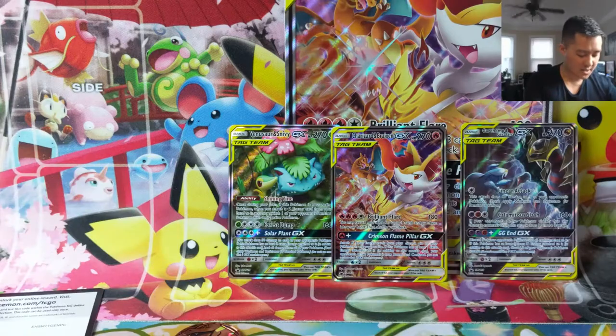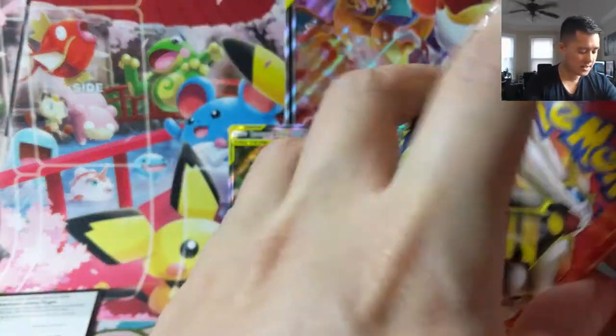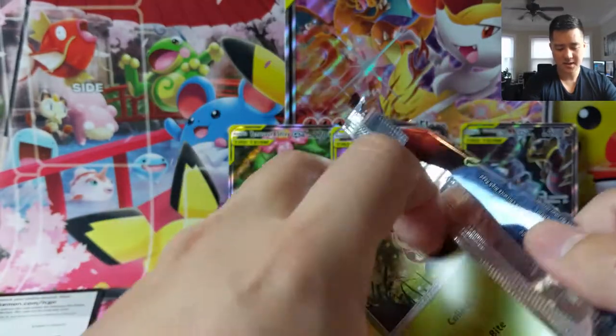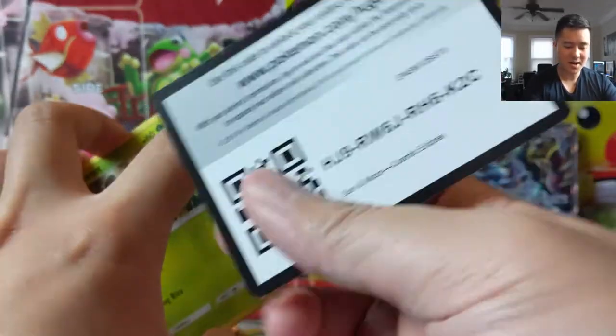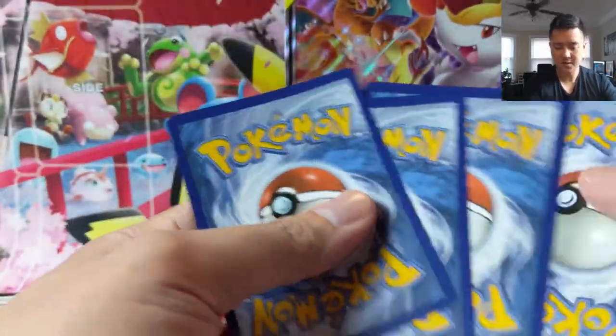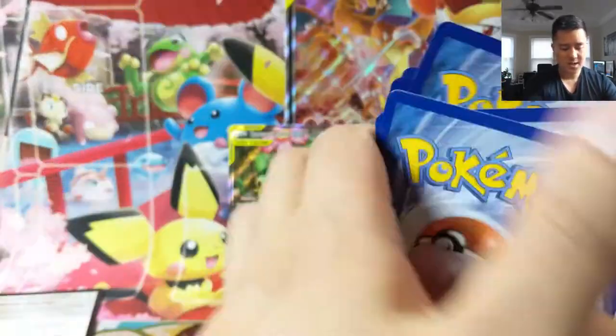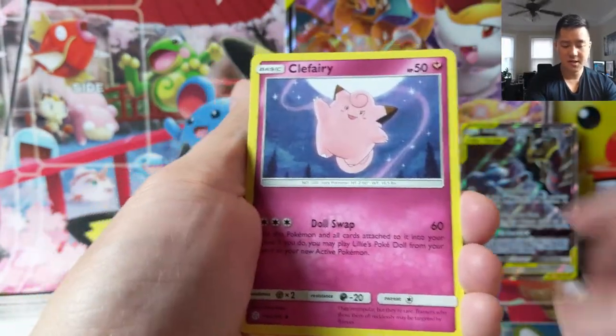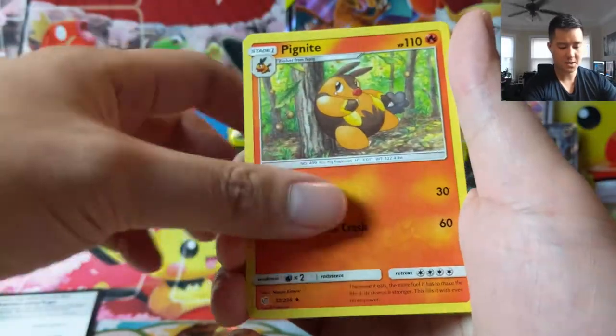Moving on to Cosmic Eclipse. Not that great of an opening, not gonna lie. The good news is we guaranteed our main prize with the Giratina Garchomp, but as far as the packs go, nothing to write home about. But we've got two left — let's see if we can clutch it up and get something good.